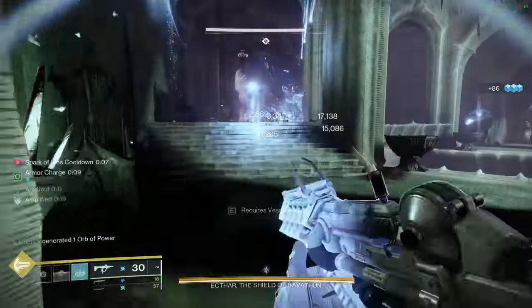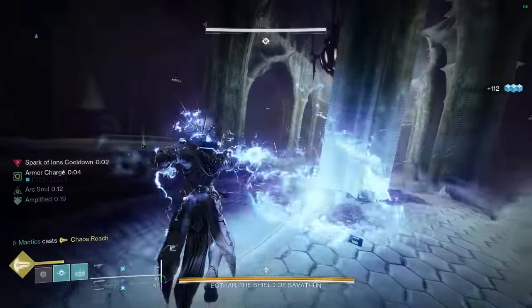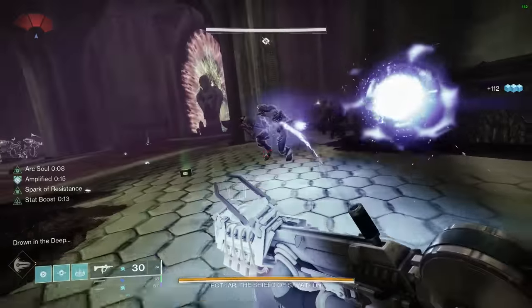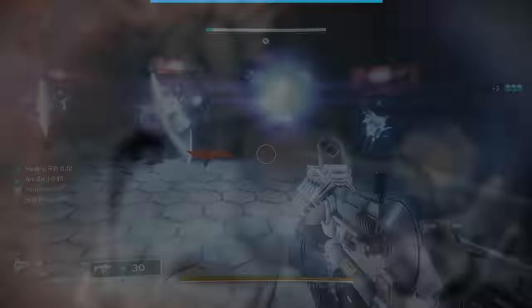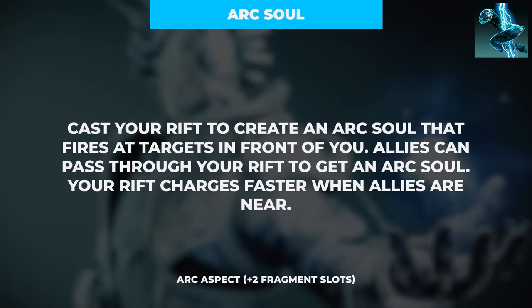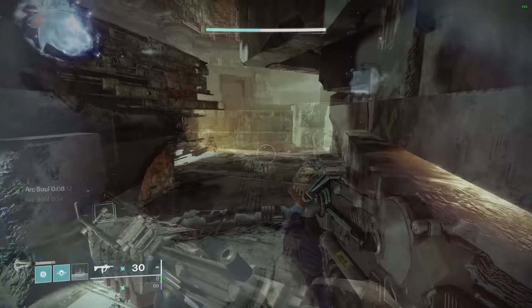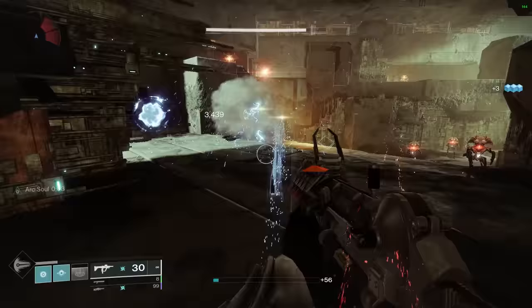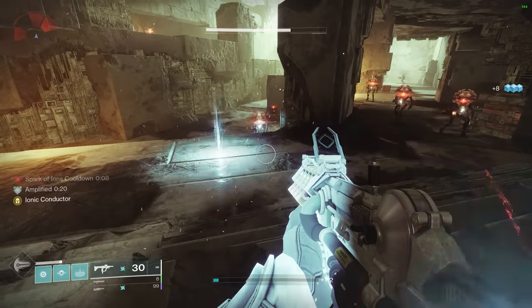We'll have even more ways to generate Ionic Traces as we continue through the build, but first I want to talk about that army of lightning turrets I touched on in the intro. To summon this legion of Ark robots, we'll incorporate our second aspect, Ark Soul, which effectively turns your Rift class ability into a turret acquisition station — you or any ally that passes through your Rift will be granted an Ark Soul.